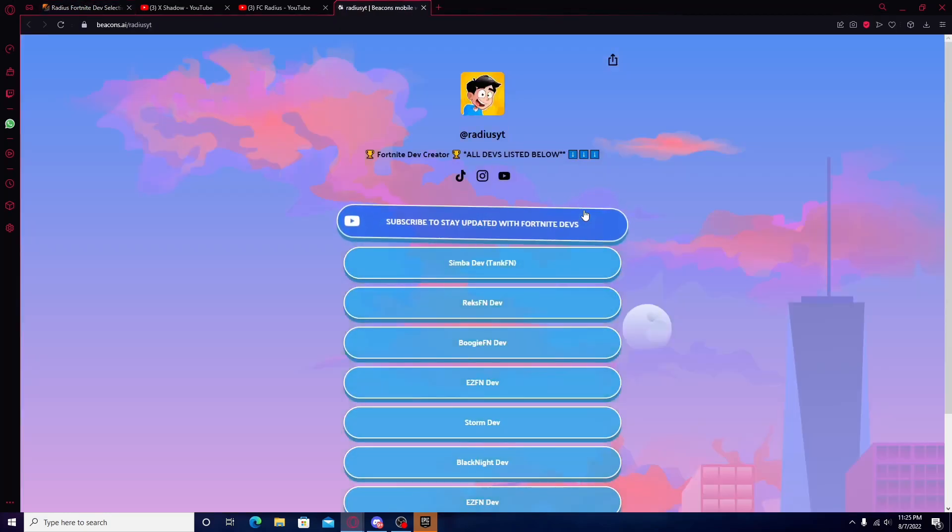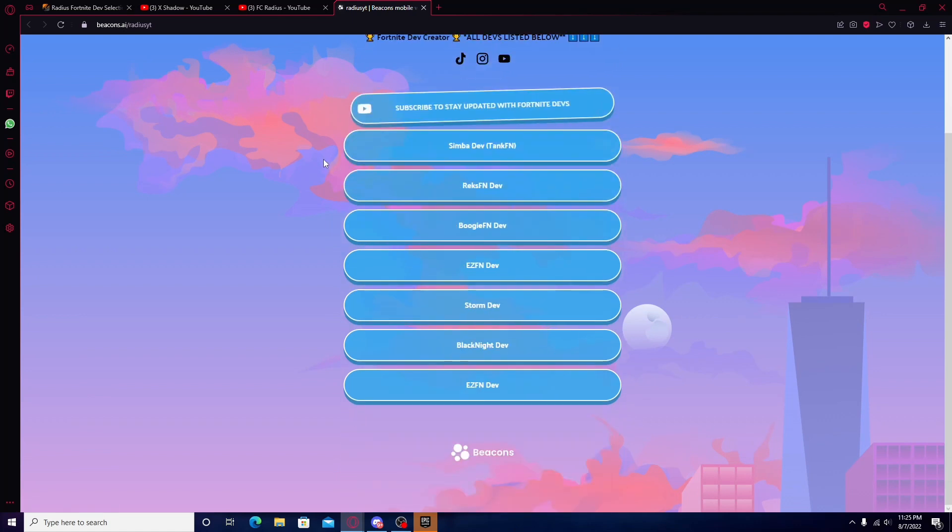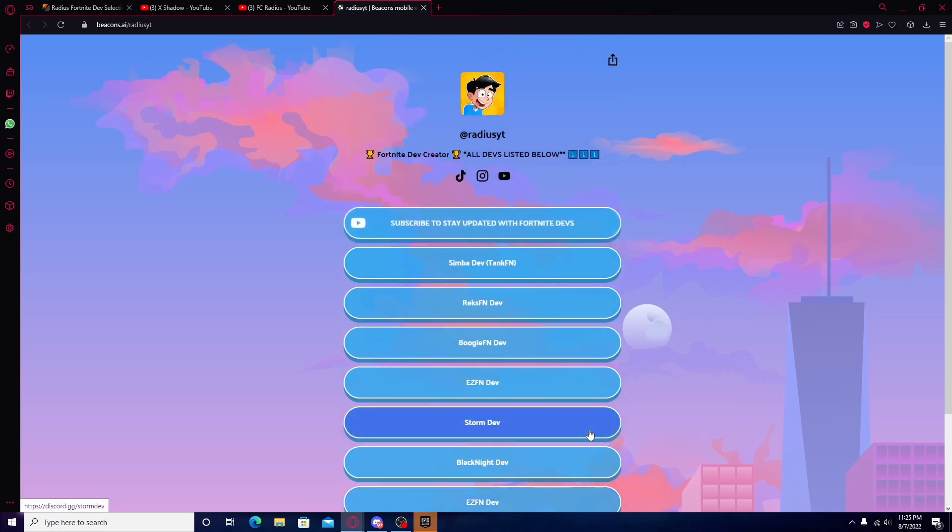This is going to take you to a Beacons AI link — basically my link tree — and it has every single working private server. Actually, before I go any further: private servers are currently down. This is the only one that works, and technically it's a lobby bot — you can't see yourself but you can join friends. So it's really a Fortnite dev, but originally it's a lobby bot. None of these are actually working due to Epic Games' anti-cheat, but they will probably find a bypass soon — that's why you need to turn on notifications.